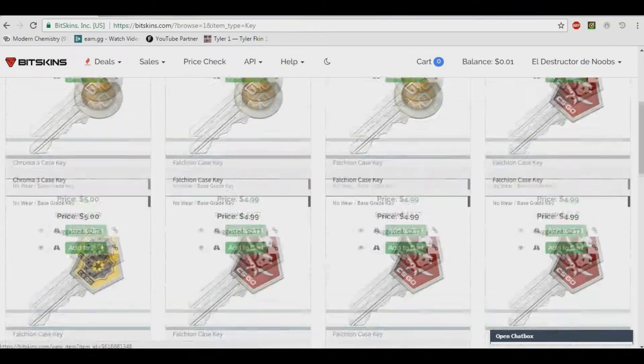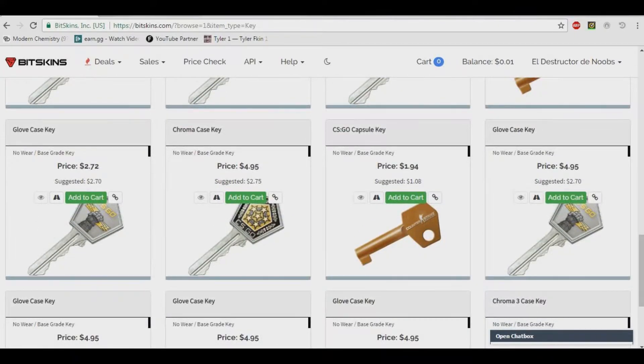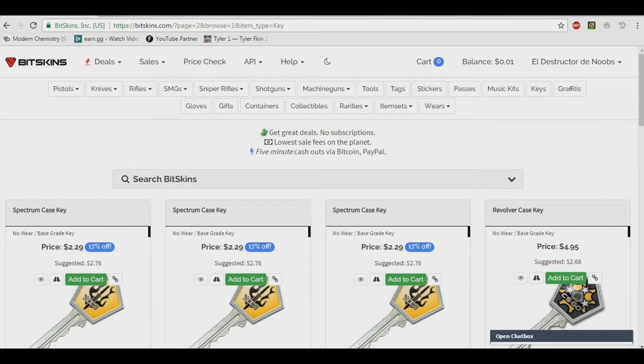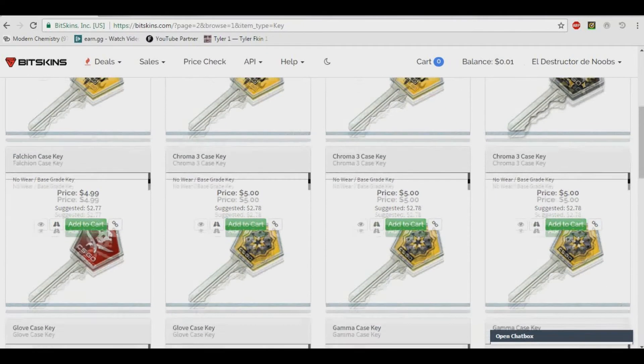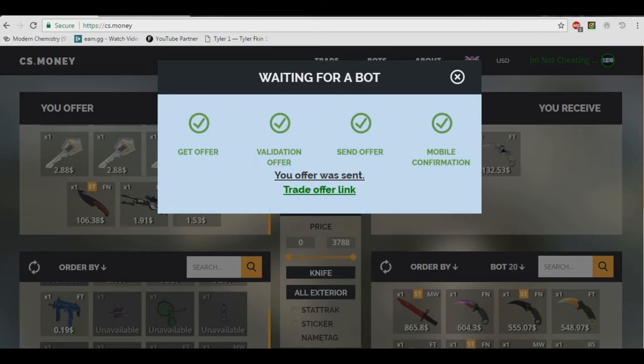I recommend getting Glove Case keys, not Spectrum keys, because cs.money sadly hasn't implemented Spectrum keys yet. So get Glove Case keys — you're buying them for around $2.27 and selling — trading them — for $2.88, so you're making profit that way.